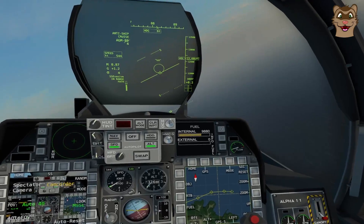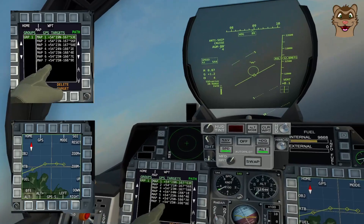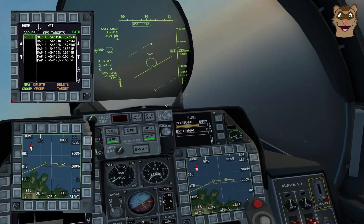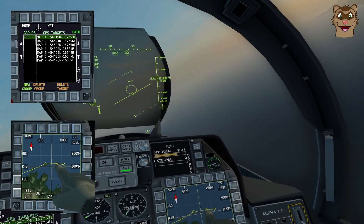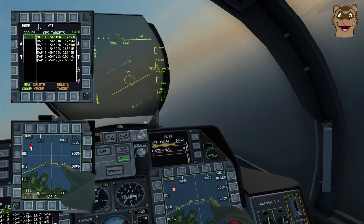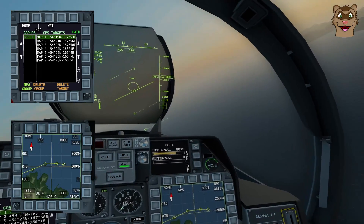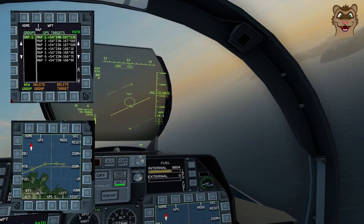There we go — that was Sea Skim Evasive. We could see it flying along the path we'd set, watching it on the nav screen. As it got between the last two points, it started swerving side to side. It picked up the ship on radar and went into evasive mode — flying side to side. If the ship's Sea Whiz was working it would try to shoot the missile down, and the evasive pattern helps prevent that.